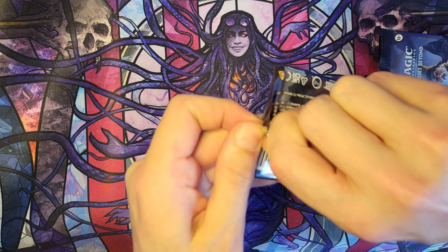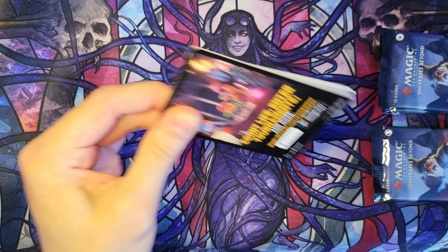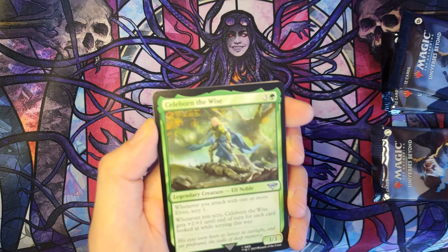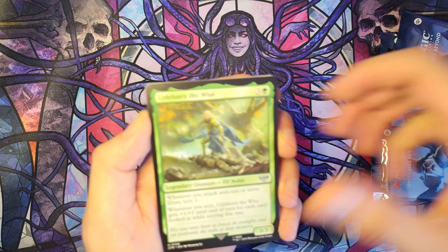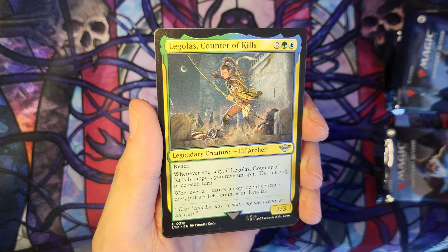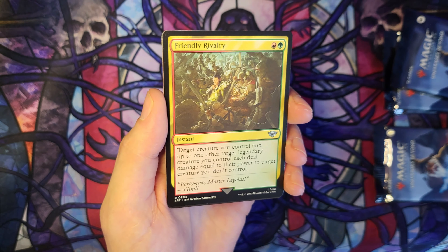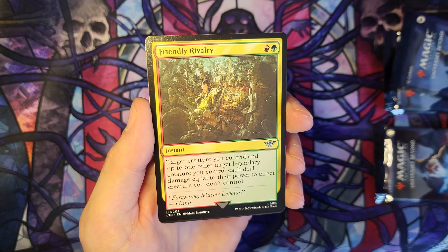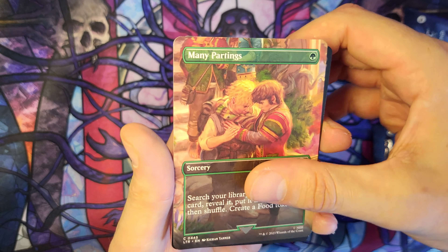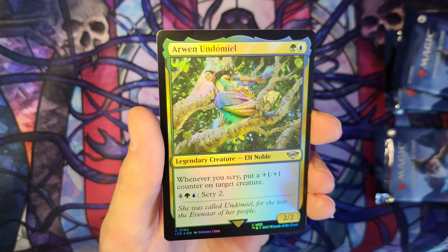Okay, the final stretch — let's keep these coming quick and fast. Arwen Undómiel. Celeborn the Wise. Mirror of Galadriel. Legolas Counter of Kills. Gimli Counter of Kills — my favourite scene in the movies, a friendly rivalry. And Many Partings Borderless. And the King of the Oathbreakers. And a Foil Arwen Undómiel.